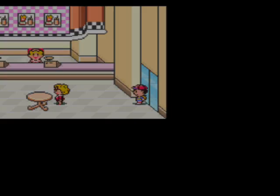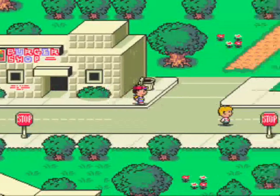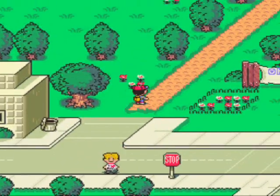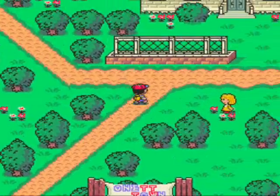Why are we going into the burger joint? I have no idea. We don't need to buy any burgers — we're saving up money to buy weapons and things. How much money do we have? We have $10 on us. Because that's right, we died, didn't we? So we lost a lot of money from that.